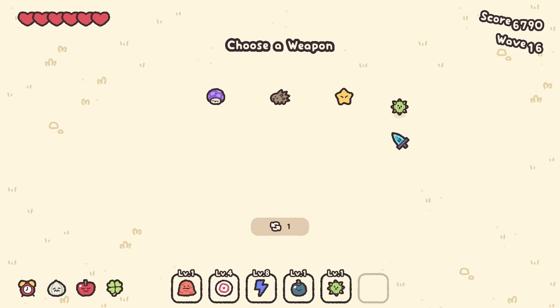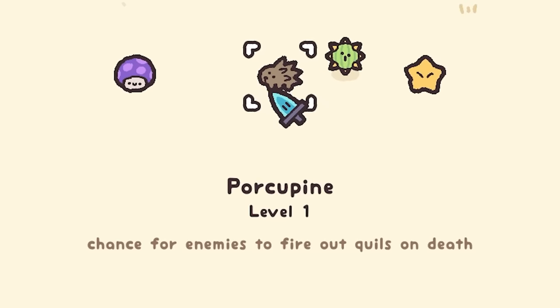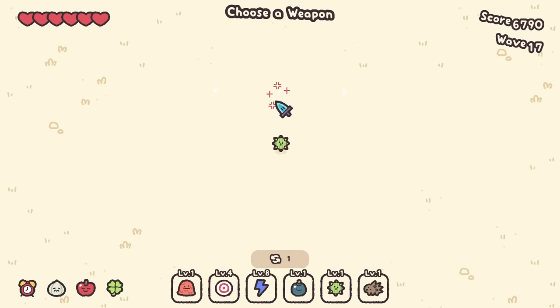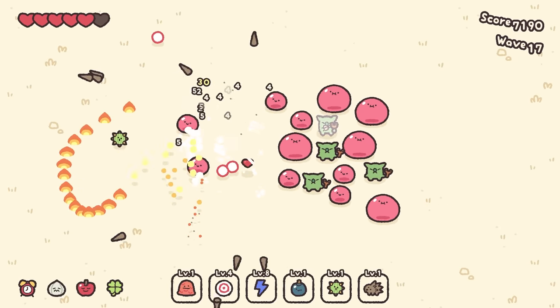I feel like this max level lightning is obscenely strong — it's destroying everything. Chance for enemies to fire quills on death — I think that's good, because the enemies die and explode, and then they hurt other enemies and I laugh. Those guys — I saw them ready to attack. Ow, I walked into that one.